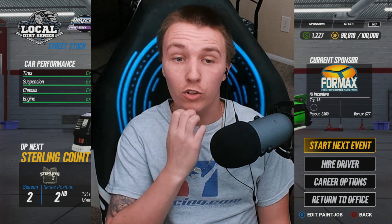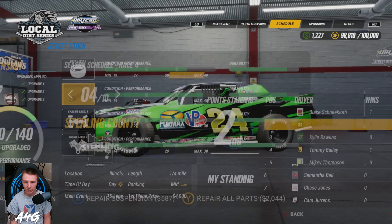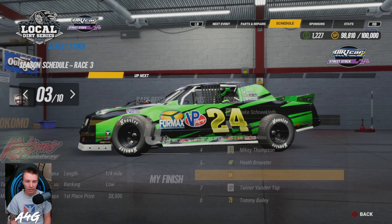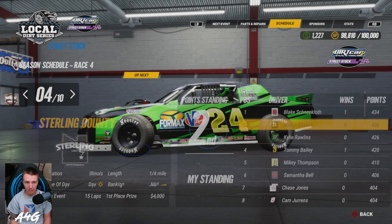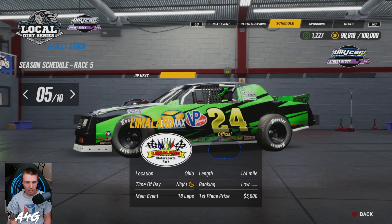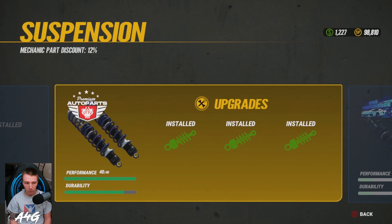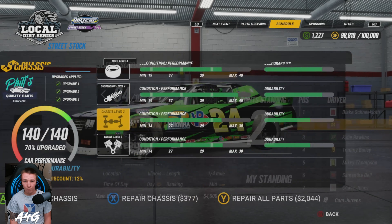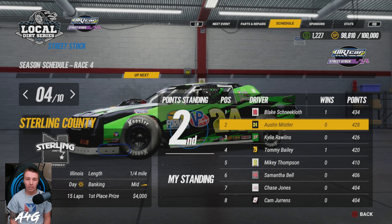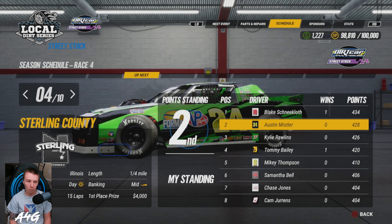Welcome back everybody. Welcome if you are new to another World of Outlaws Dirt Racing Career Mode episode. We're in season two of our street stocks, in the middle of the season. We're second in points right now. Had a great beginning of the season — got second, third, and then sixth at the showcase. We're going on to Sterling County, Limeland, and Fairbury in this episode. We just finished getting the level four suspension fully upgraded, so that's going to help us out a lot. Now we're saving up money for the next car. Probably going to run the UMPs next — UMPs or big blocks, something like that.